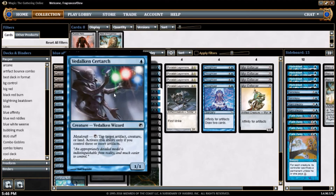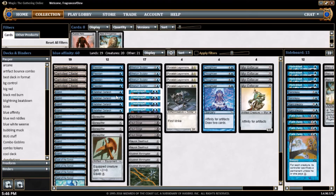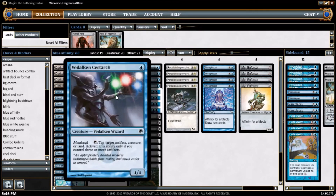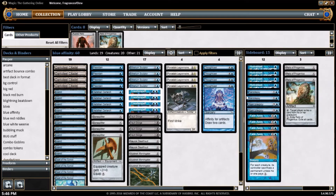One thing I forgot to mention about Vedalken Certarch — let me give you an example of how good this guy is. You're playing against Tron, they play a Tron piece, and you land this guy on turn 1. You get Metalcraft turn 2, you can start tapping down their lands, slowing them down one full turn for each time you tap this guy essentially. And once they do manage to overcome him, they cast their Ulamog's Crusher — this guy just starts tapping down Ulamog's Crusher. It's like everything you do is for nothing, and meanwhile you're just beating up with 3/1s and 4/4s. How do you win? It's impossible.